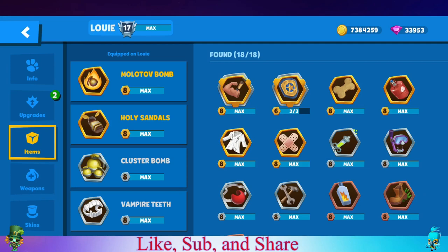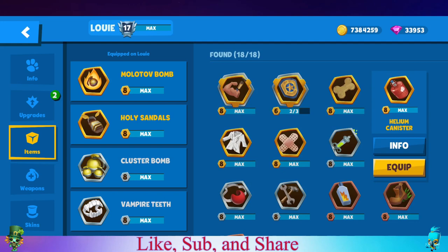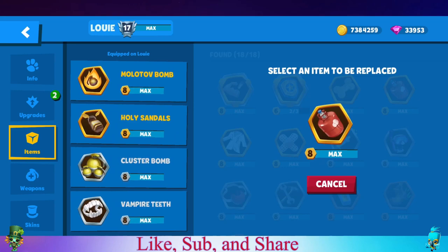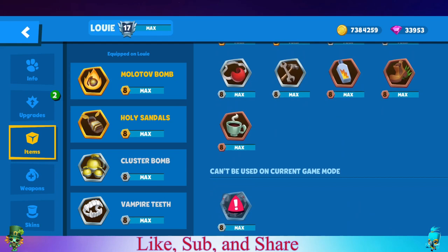Louie is a mid-range character, but for solo we're gonna go with Molotov. Louie could be a little difficult in solo because if you get close to attack, it's pretty much over. You could go with Helium instead of holy sandals, or you could go with Helium and no Molotov, or no cluster bomb - that could work as well just to push tanks away. But I'm gonna play a little risky and go with holy sandals, Molotov, cluster bomb, and teeth.